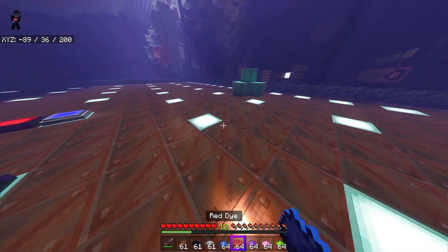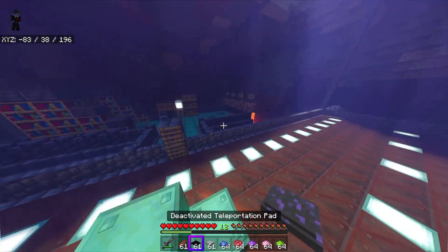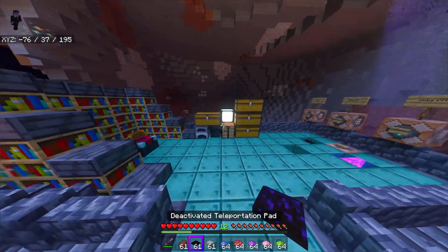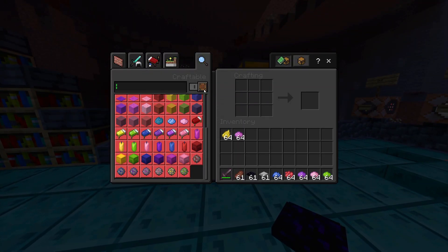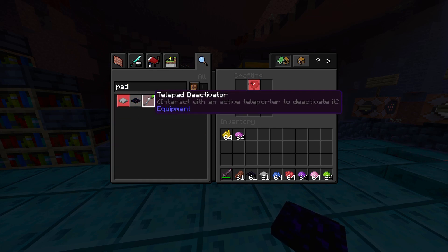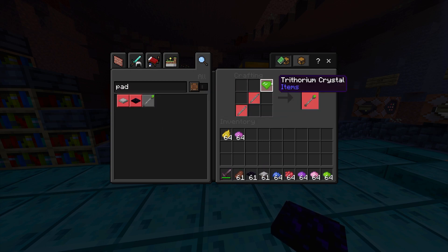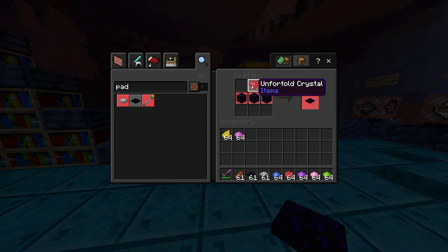So that's a pretty simple add-on — it just adds in these pads, you dye them, and they work. I'm curious what they cost to craft. There are also telepad items using a material called trithorium — I'm guessing that generates underground. Let me just look at it — yeah, there are crystals that generate underground that you need to gather.